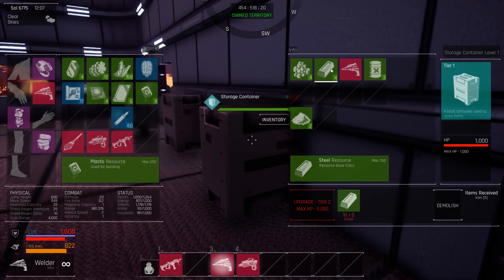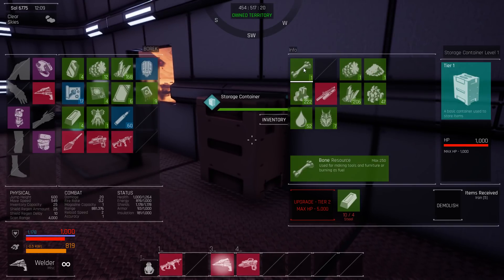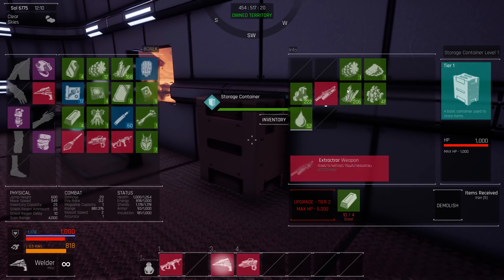There's some steel I found already, animal hide, bone, maybe some chitin, silica — there's more silica. Basically that's it, because I don't have that much silica. I'll get silver later on.